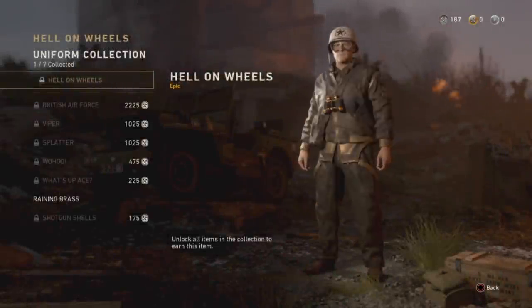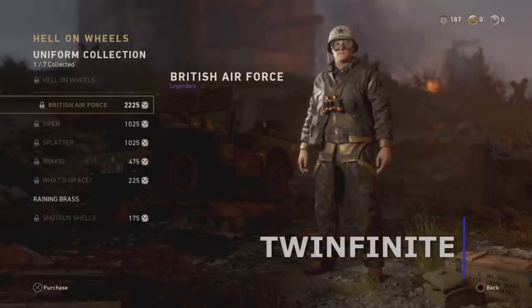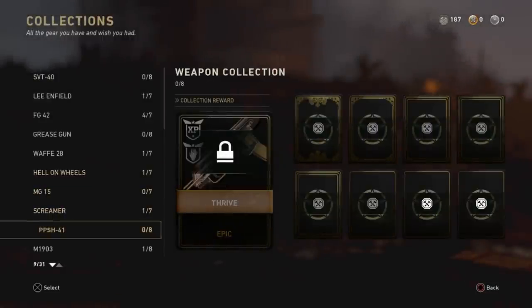Armory Credits are the primary currency you'll be using in the online multiplayer portion of Call of Duty World War II. These are used to purchase cosmetic items such as weapon skins, different soldier outfits and uniforms, and other collection items from the Quartermaster.